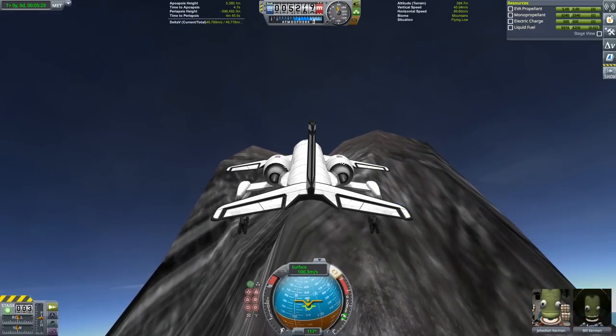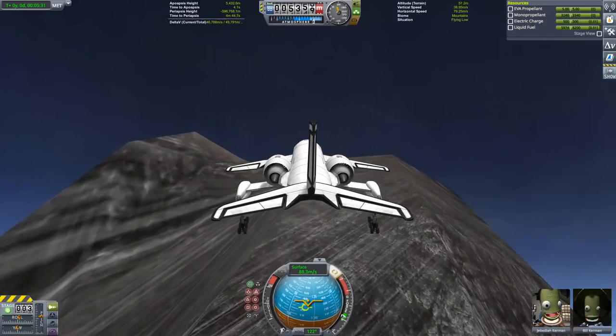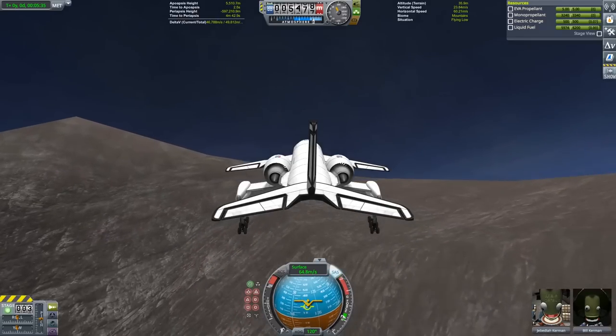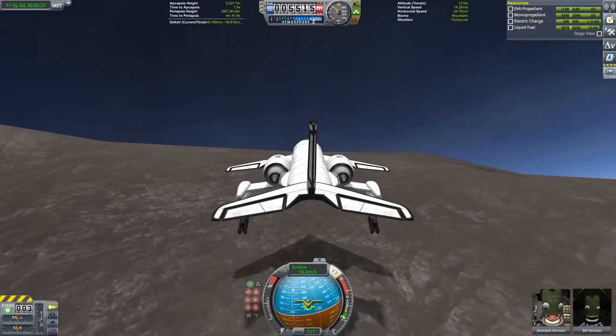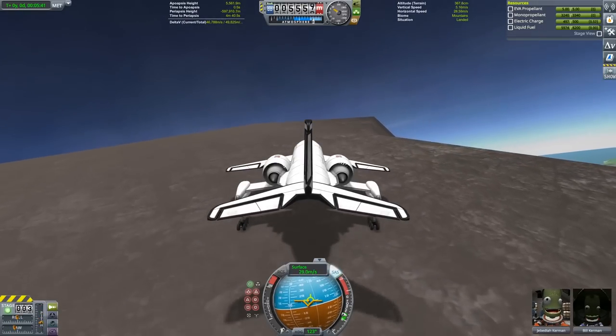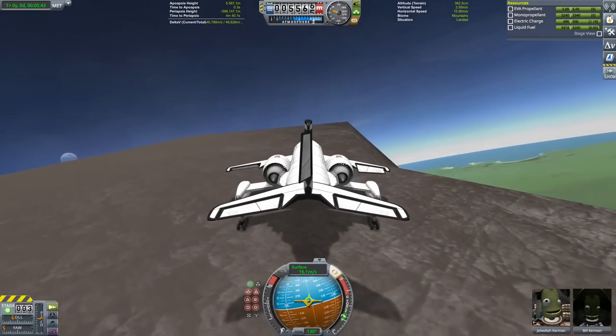To get to the mission start point, I've put together a straightforward cargo space plane. Unlike a lot of things on my channel, this is a fairly normal plane and accordingly flies quite well. As the sole purpose of this plane is to land things on the mountaintop, the landing gear is almost indestructible.